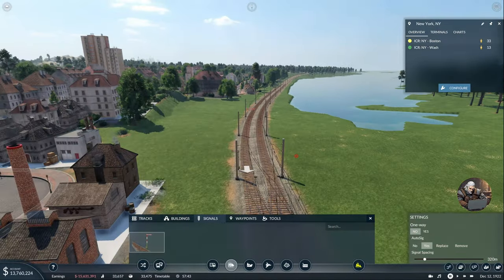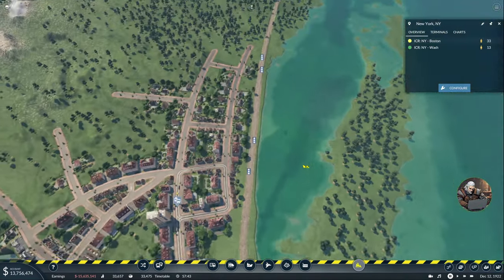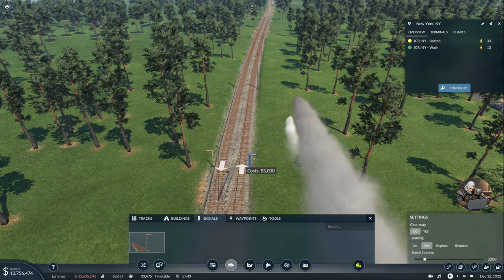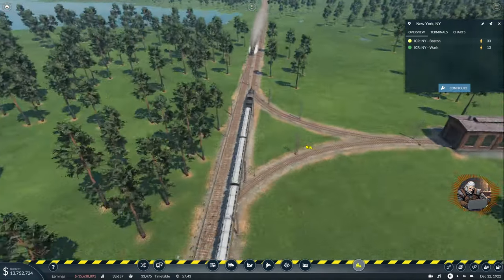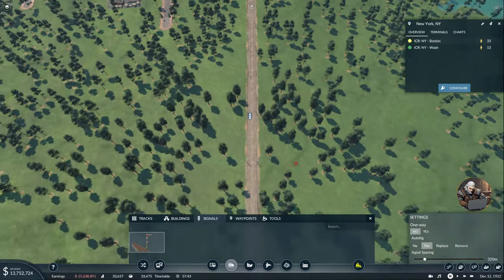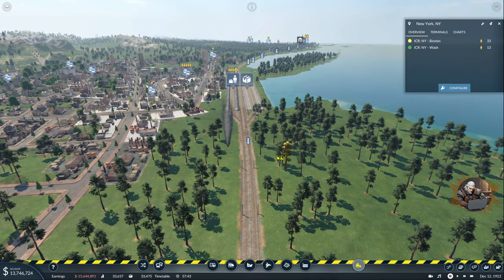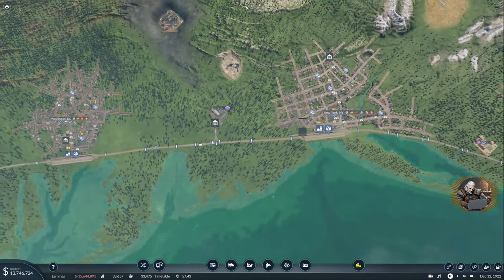Final step is signals — signal here, signal on the other side. Let's see what happens when we put it here — that's two. I think this one is too close but I'll leave it, it's right after the station. Adds one here — no more needed because there's a junction and it won't add anything there. I can manually add one more here. We definitely don't need a double signal — and that's it, New York is ready with no complaints whatsoever.